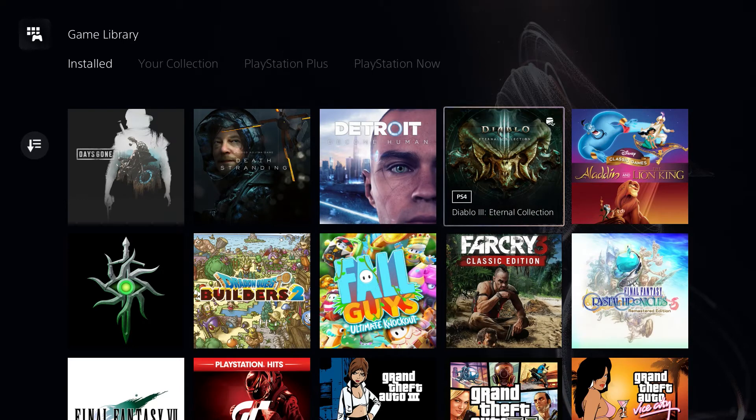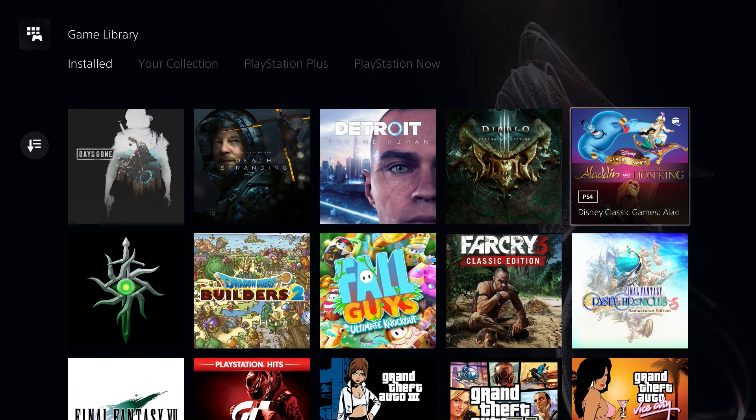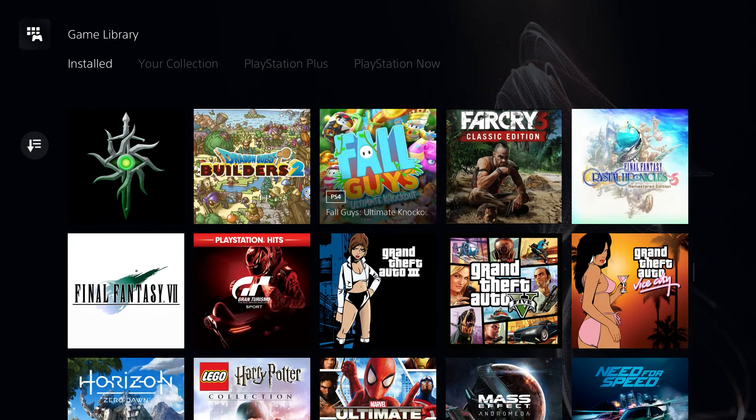Diablo — this is only the infernal collection but I love Diablo 3. You know when you just want to mindlessly attack things and you don't really have to think about it? That's the game for me. This is the Mega Drive Aladdin and the Lion King classic games — yeah, less said about that the better.